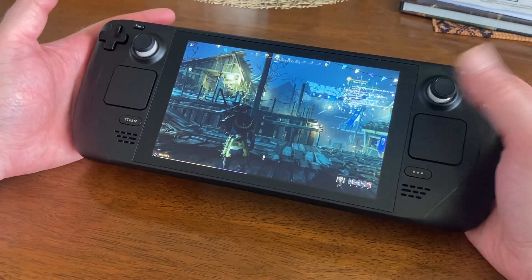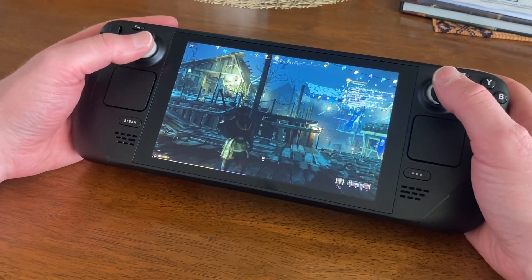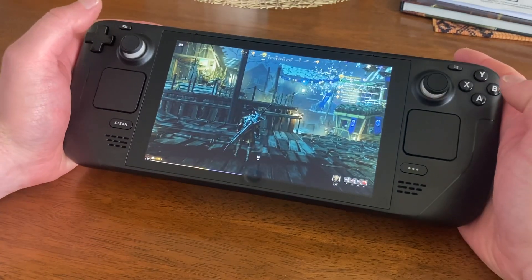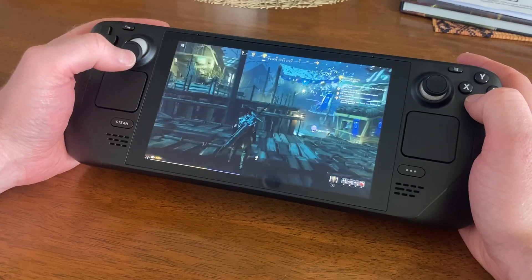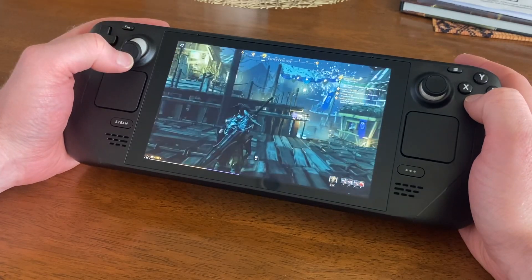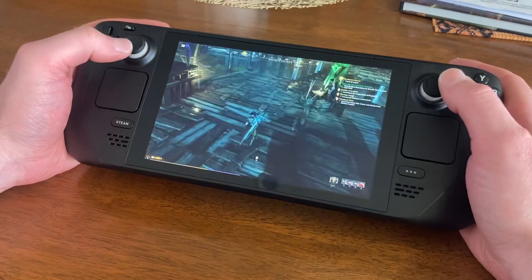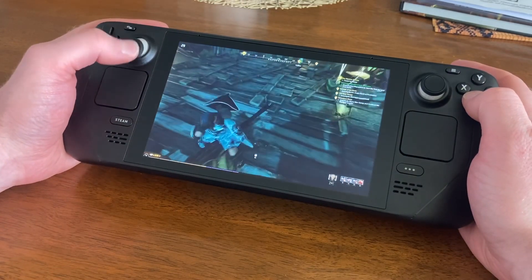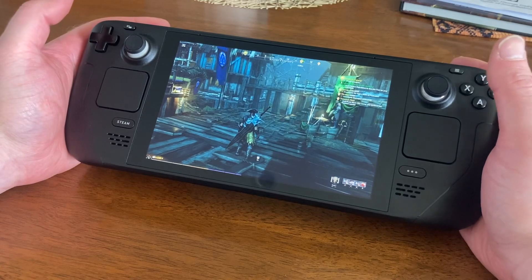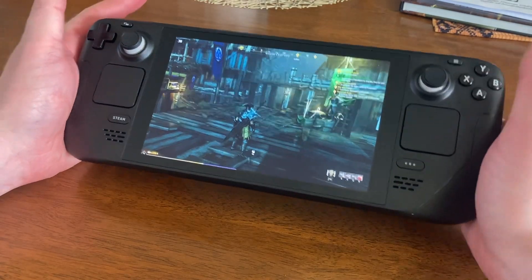Pushing A and the analog stick in and out will control your camera zoom — you can go in and out with your camera that way.